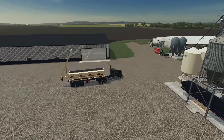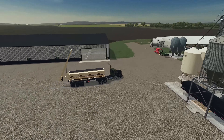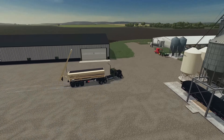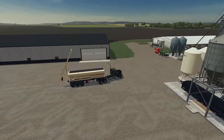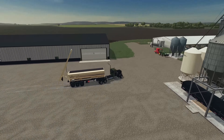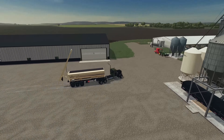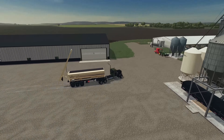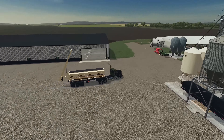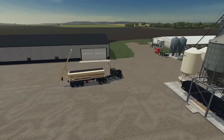It looks like there's no field entrance on this end of the field, which seems odd to me. As a farmer, I would put one right there next to my farm. But I guess this wasn't technically a farm — I added this farm, so I probably can't complain too much. We'll take this down to the other end where it looks like I can get in. We need to do headlands, so I think I'll take this down to the other end and run off this headland first, then head down to the main road. We'll do two passes on this headland.